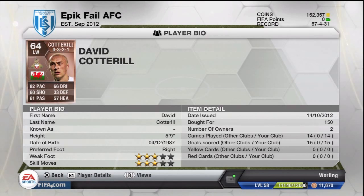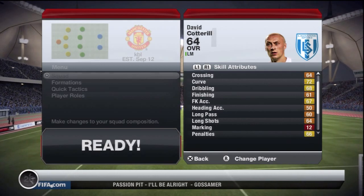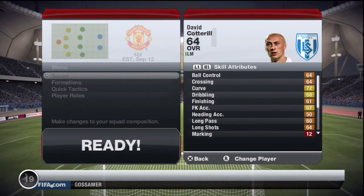3 star skills and 3 star weak foot — just an absolute beast. Unbelievable shooting ability off both feet. I don't know where they get 3 star weak foot from; it's more like 4 or 5. He's right footed, which is always nice to have on a wide player on the left. In-game stats wise, only really 72 curve sticks out; everything else is pretty average.